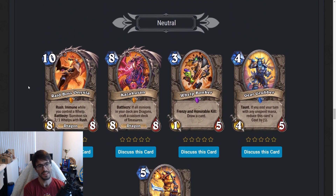Raid Boss Onyxia — ten mana 8/8 Dragon with Rush. Immune while you control a Whelp. Battlecry: summon six 2/1 Whelps with Rush. Ten mana 8/8 Rush with six 2/1 Rushes — and it's immune as long as there's a Whelp on the board. This is very strong. Ten mana — right now only Druid can really use this, maybe Priest or Warrior. The effect is quite strong: not only does it have a big body as a threat, but it's also removal — six 2/1 Whelps with Rush can clear a lot of stuff, and the 8/8 Rush body itself is great. Expensive, doesn't fit almost anywhere right now, but could get better post-rotation.